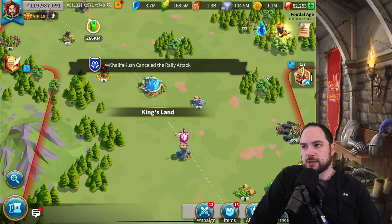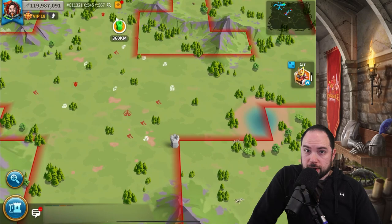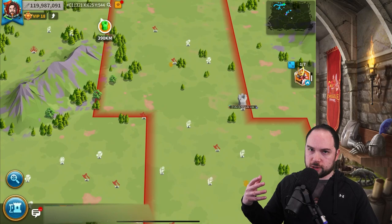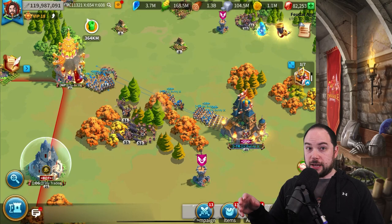One thing I will point out in fairness is that we had a blunder on our end as well that I think got us thinking more critically about our territory. In our kingdom, we had relocated a fort, but the person relocating it didn't realize the other fort keeping our territory connected was about to burn. A bunch of our cities got caught off territory, which sucks. Mistakes were made — that does happen. Here's Bunny looting a city.